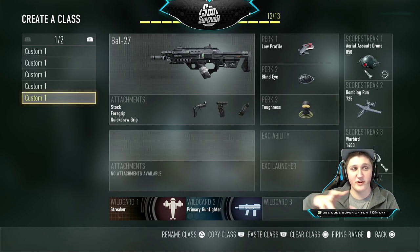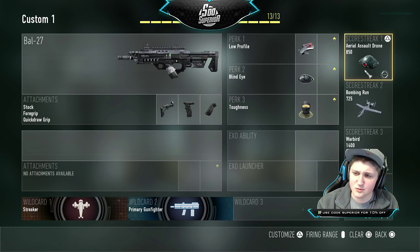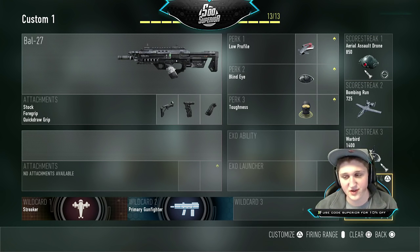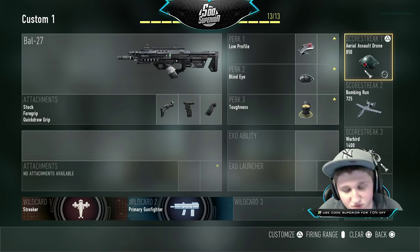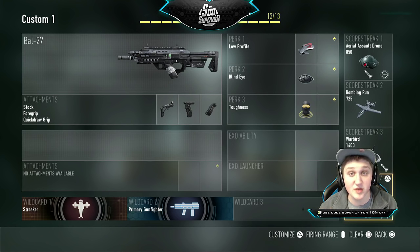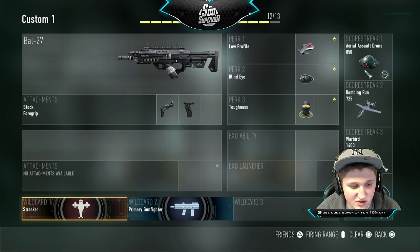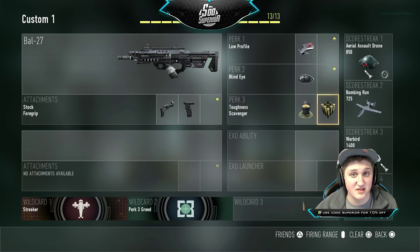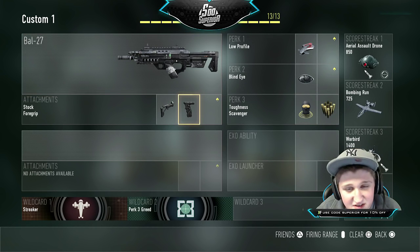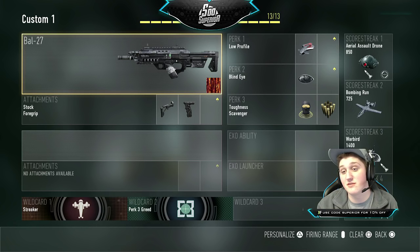This is the only class that isn't really made for DNA Bombs — it's more for high kill games, vicious medals, and stuff like that. That's the reason for the four killstreaks. The assault drone flies around with AI control and gets kills, the bombing run flies over the map, the warbird flies around the map, and the UAV tells you where people are. You can customize the attachments however you want — swap Quick Draw for Scavenger if you prefer, since this class focuses on killstreaks getting kills for you.